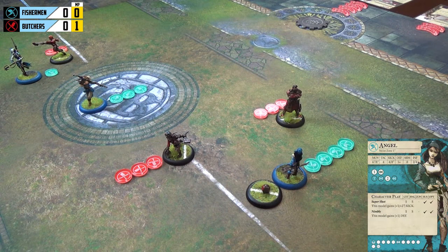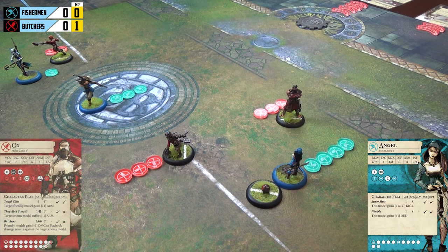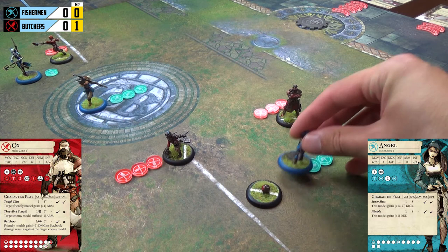Turn two starts with Angel, who is looking to score a goal into the goal token. When shooting for goal, you need at least one momentum as tribute. The Fishermen start with zero momentum while the Butchers have one. Angel needs to generate momentum first, and the best way is by attacking Ox. She could walk up to Ox and try to get some damage, but with her low attack she'll likely struggle. So she spends two influence to charge at the Butchers' captain.